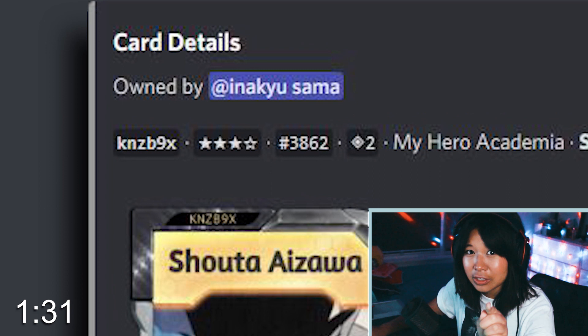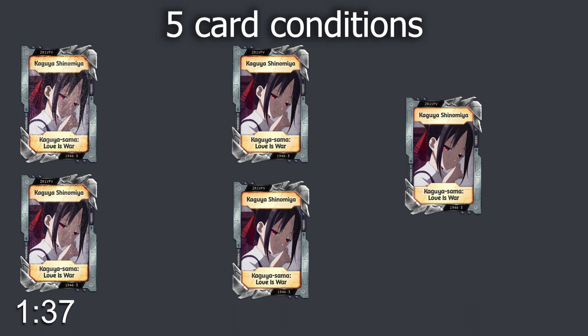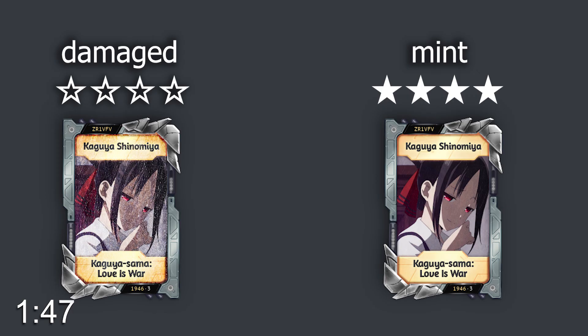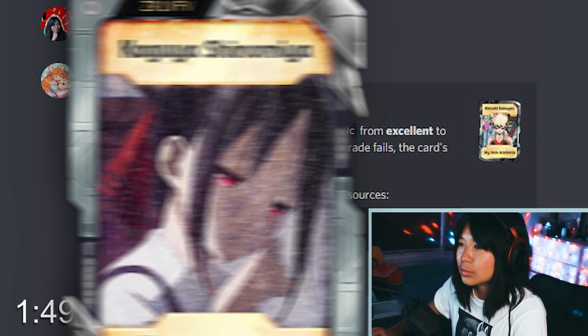From the card code, we now have the card condition. There are five different status conditions your card can drop in: damaged, poor, good, excellent, and mint. You'll easily know the card status based on how many stars show up on your card — zero being damaged, five being mint. And as you can see, the damaged cards look ugly.